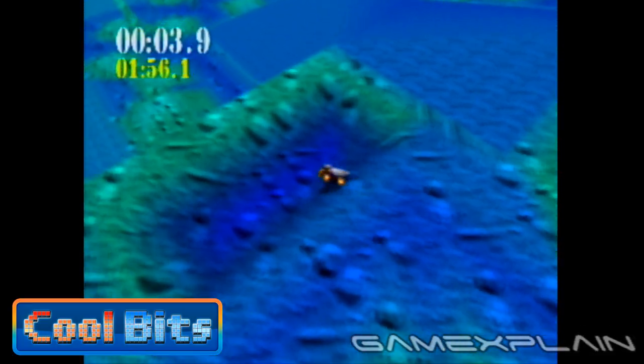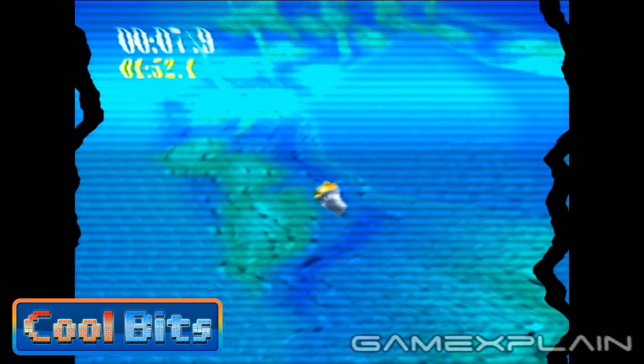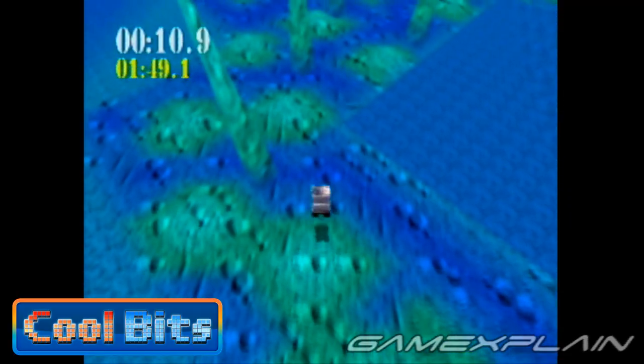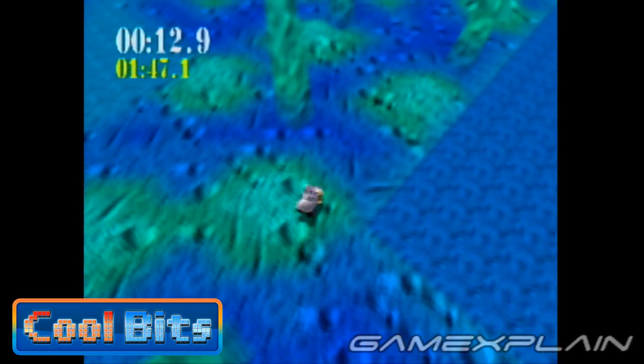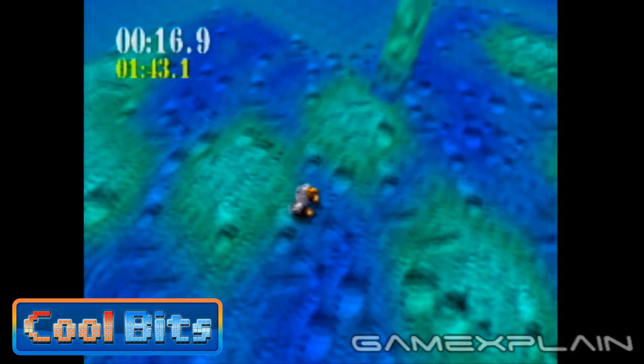Take Neptune for example, which should actually feature the highest amount of gravity in the bunch instead of the lowest. How are we even driving on Neptune? The entire planet's supposed to be made of gas — there really shouldn't be any solid surfaces anywhere. But at least the developers got the planet's blue color right.